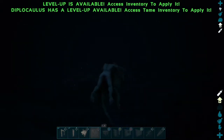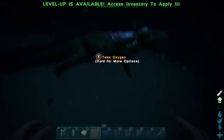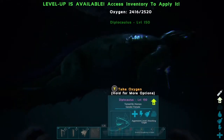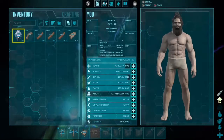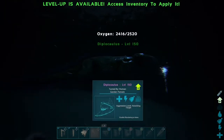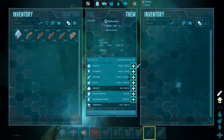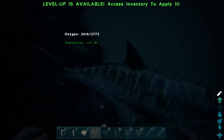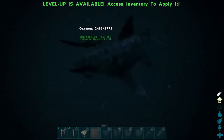They can go quite deep as well, like any other aquatic creature. A nice thing about them — you can see the oxygen meter here — you can draw oxygen from them. When you're underwater, just press Y to replenish your oxygen. I recommend using this for mining underwater for oil or silica pearls, or when taming aquatic creatures like a Mosasaur or Dunkleosteus at the bottom of the water.